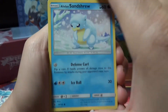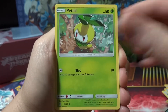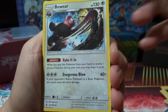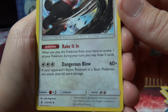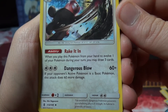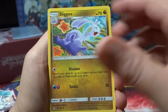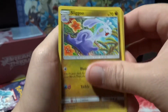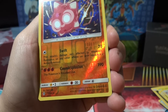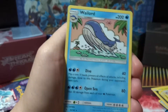Okay, we've got the Alolan Sandshrew, Stufful, Tentacool, Helioptile, Petilil, got a Fire Energy. We got a Bewear — that's a much cooler looking Bewear than the Sun and Moon set. When you play this Pokemon from your hand to evolve one of your Pokemon during your turn, you may draw three cards — that's cool. Dangerous Blow — your opponent runs a basic, it does 60 more damage, so not too shabby. We got a Sliggoo. Fletchinder reverse is a Mineore, and that is a reverse rare, so at least we're getting some reverse rares. That's cool and our rare is a Wailord.